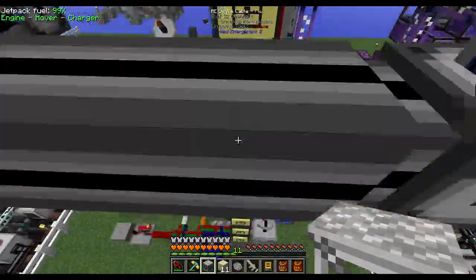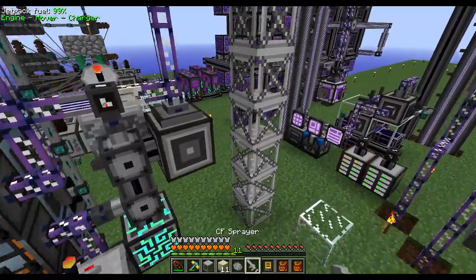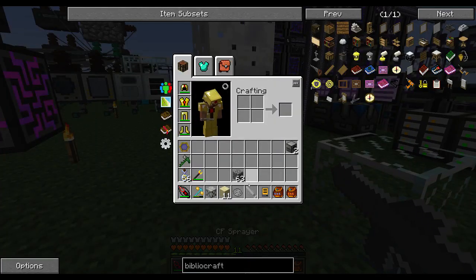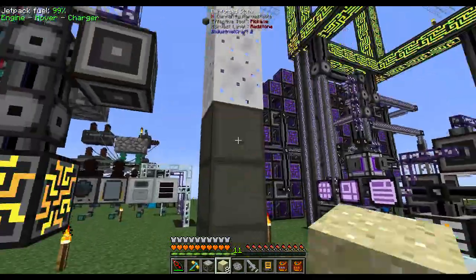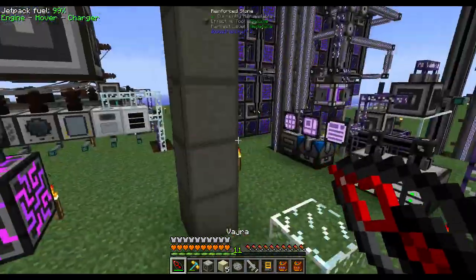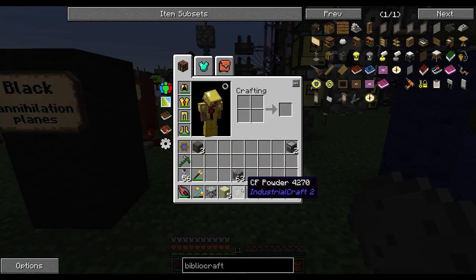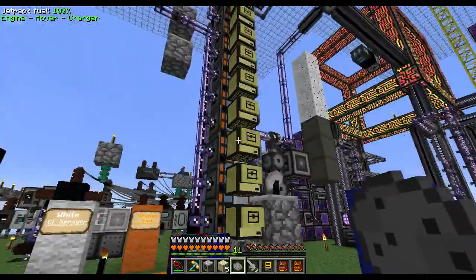Part of the reason we did 10 blocks is because the sprayer uses 100 millibuckets per block sprayed. A stack of 10 blocks goes from 1000 to 100. Each CF powder gives 1000 millibuckets to the sprayer, so it divides evenly with this number of blocks. We want the sprayers to completely empty out so that we can automatically refill them up to full. Applying the sand turns it into reinforced stone, and then the annihilation planes break the blocks.